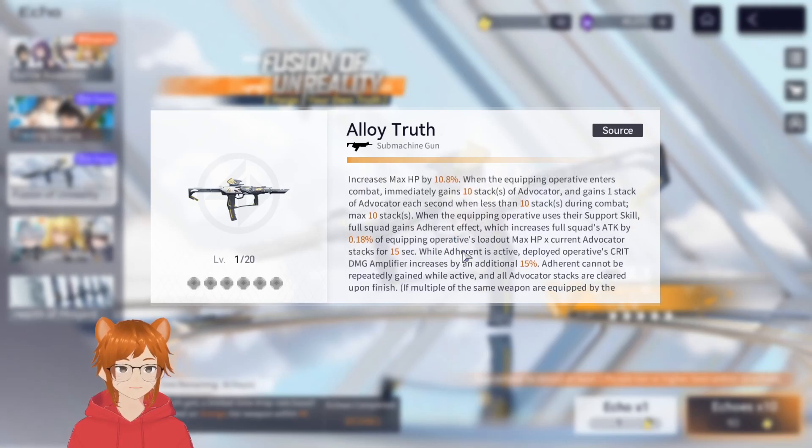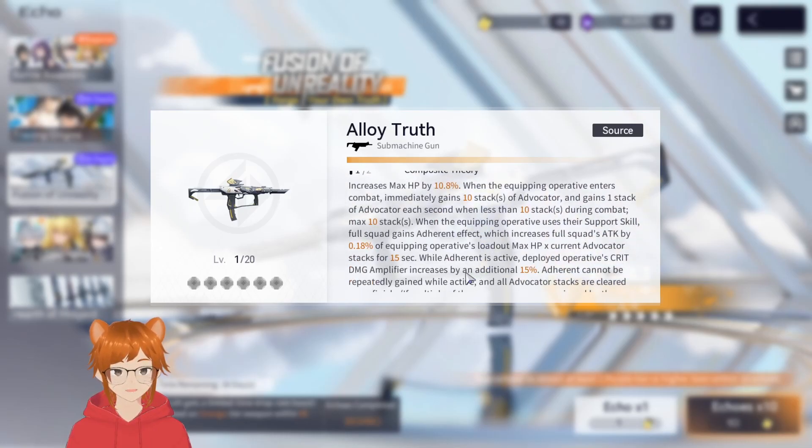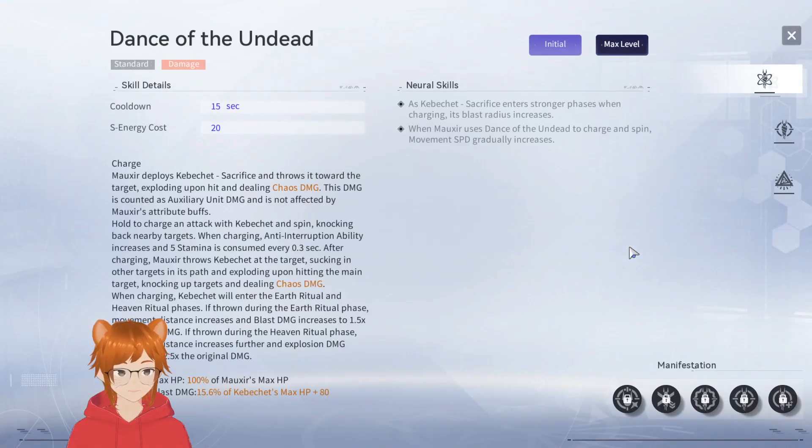The buff lasts for 15 seconds with about 10 seconds downtime. Keep in mind you cannot stack this weapon. At two dupes it scales to 0.3% of max HP with 25% crit damage increase, making it a pretty nice buff for submachine gun support characters.